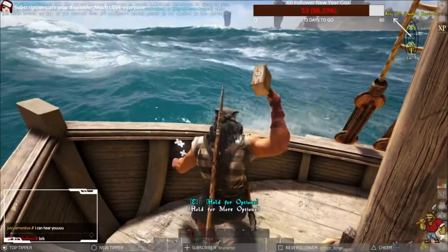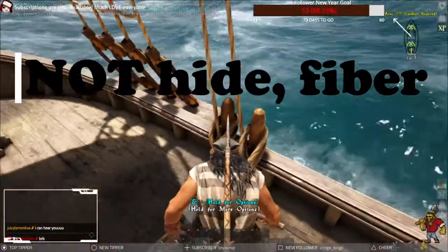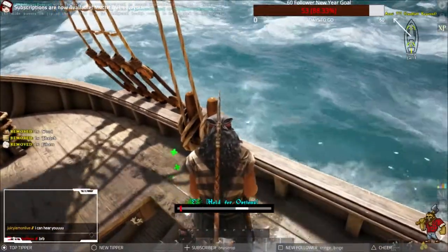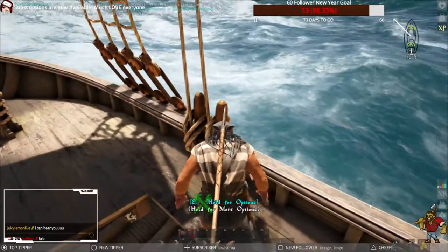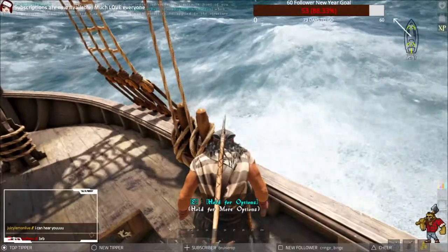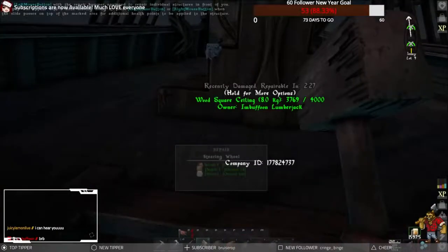Keep in mind you will need a decent supply of thatch, wood, hide, and maybe some metal depending on your ship type. The schooner takes metal; the sloop does not. These are obviously needed to repair the ship. I first started repairing my hull from above the deck, as you can see, but it's a little clunky and it's kind of hard to see the health.